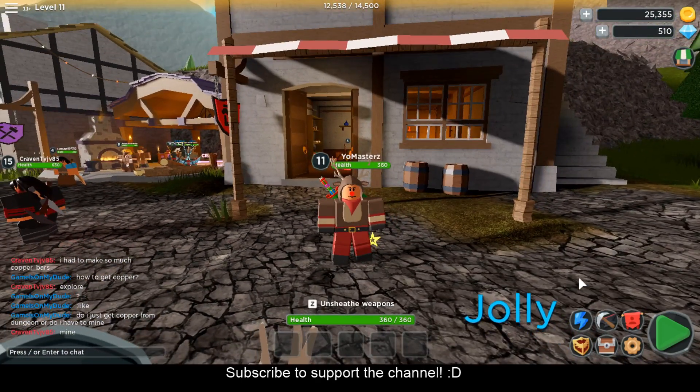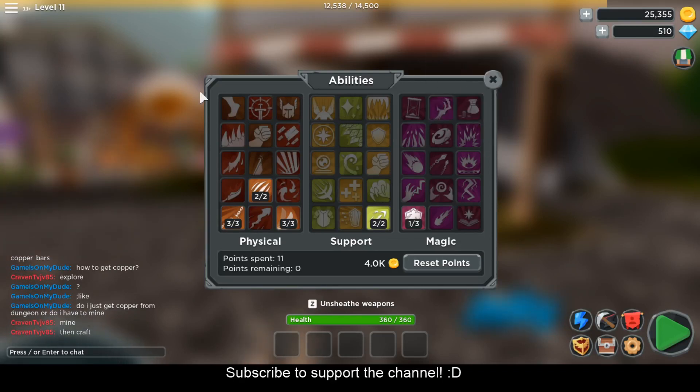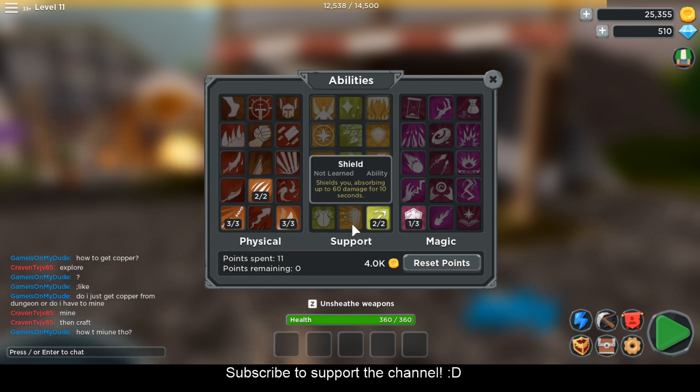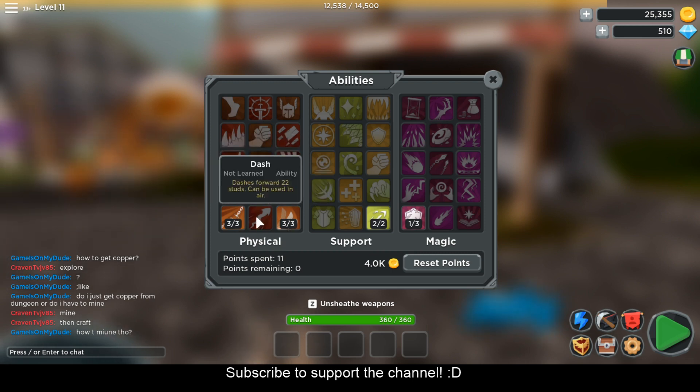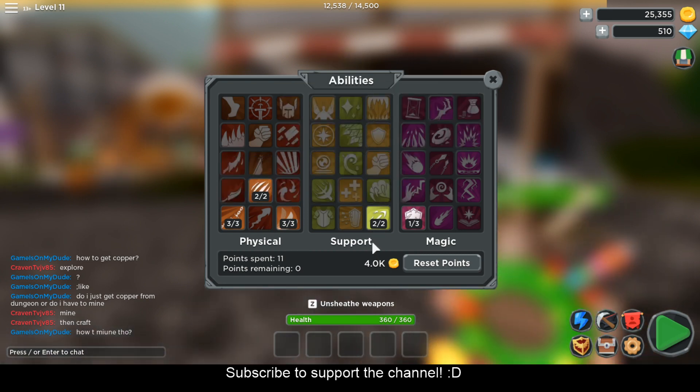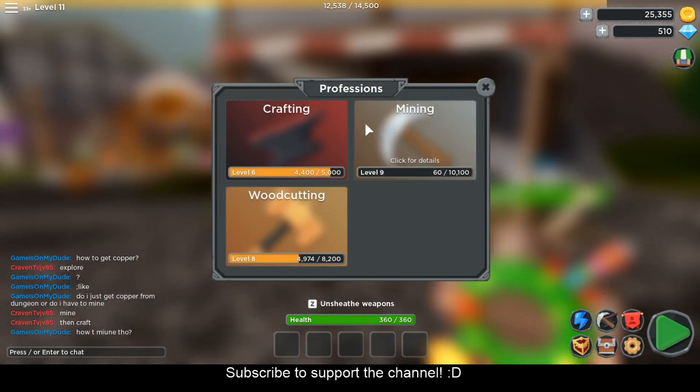The game also has an ability system. If you head over to your abilities, you can be physical, support, or magical — you can choose any of these three. As you can see, I am choosing a lot of physical and a little bit of support and magic. You can also reset your points anytime but it does cost money, and the more points you add, the more it's going to cost. I'm mostly using passive because these are pretty good, but I'd recommend choosing some active abilities too.